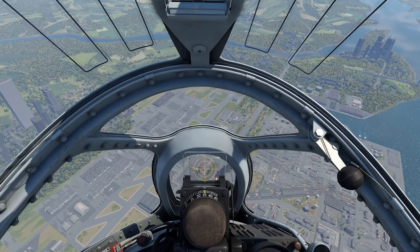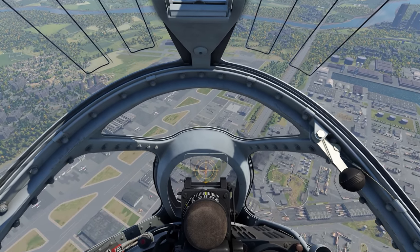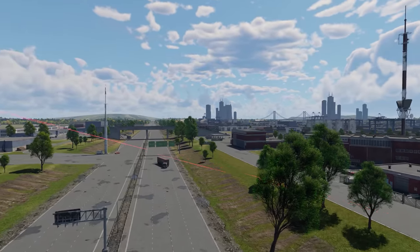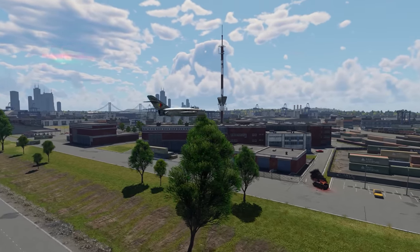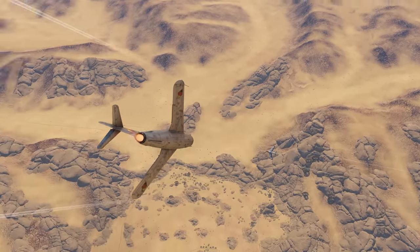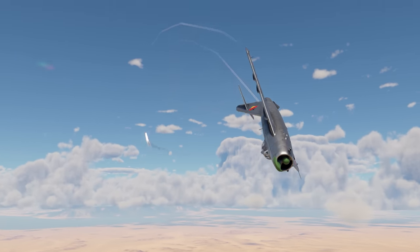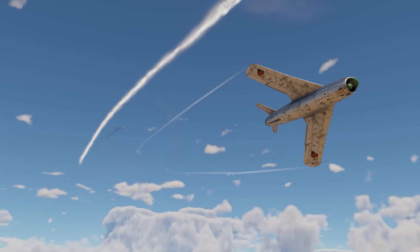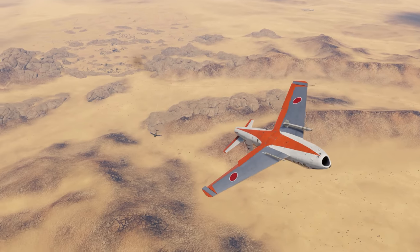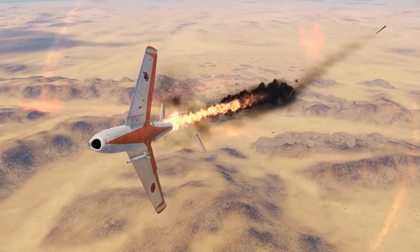Fighting enemy ground vehicles is definitely not what this fighter's meant to do. It has no missiles, rockets, or bombs, and its cannons can only penetrate lightly armored vehicles. The LIM-5P would be a nice treat for those looking for a break from top fighters with all their auxiliary systems and cutting-edge missiles. This machine is amazing for some good ol' jet fighting, where the outcome is decided by fire accuracy and the ability to trail an enemy with minimal speed loss.